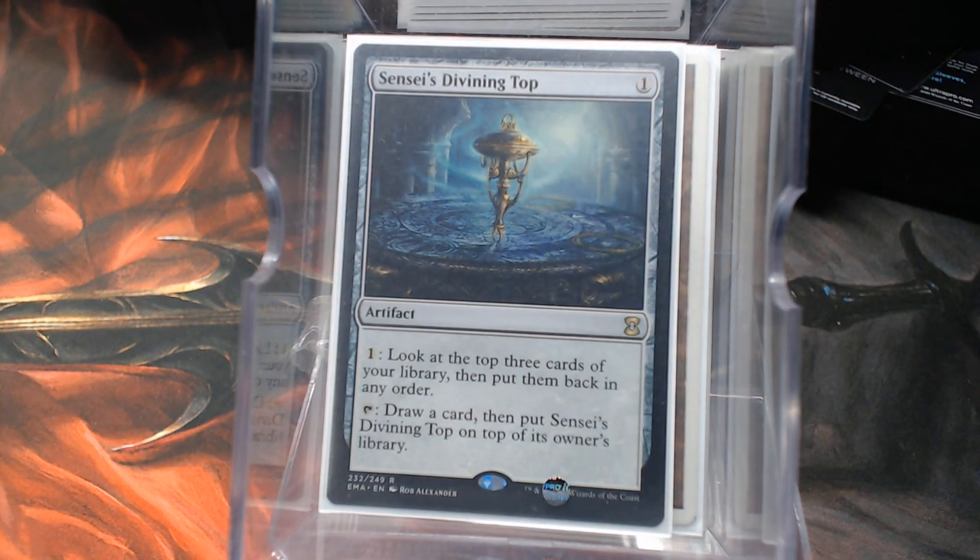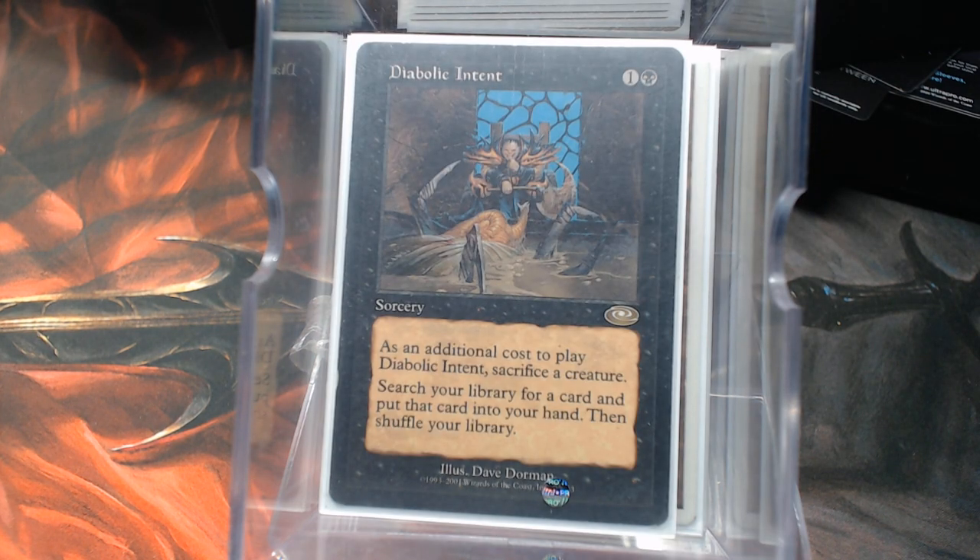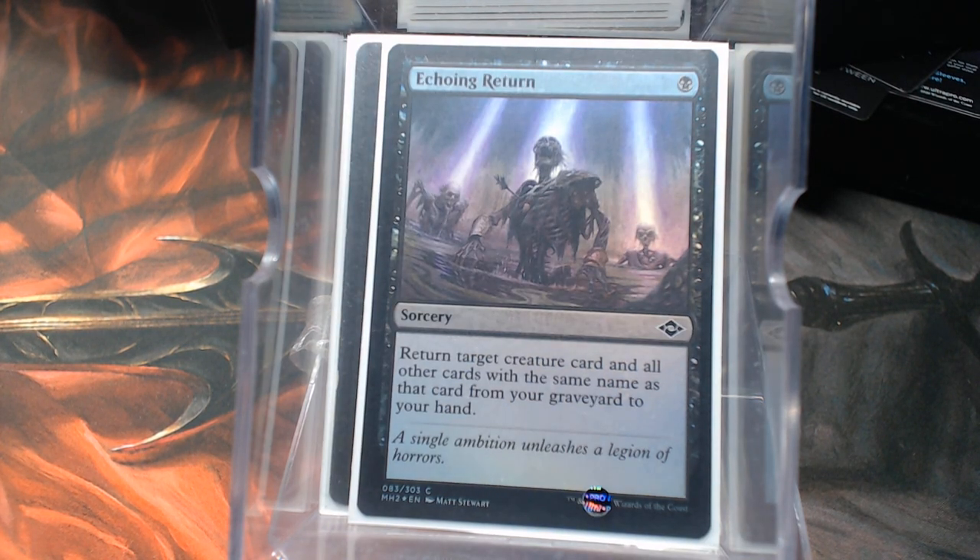Sensei's Divining Top, of course, one of the best card filtering systems in the game. Diabolic Intent is his tutor — he doesn't have a whole lot of tutors, but he's got Diabolic Intent, and I don't think there'll be a problem sacrificing a creature. Then there's Echoing Return: return target creature and all other cards with the same name from your graveyard to your hand. Pretty neat.